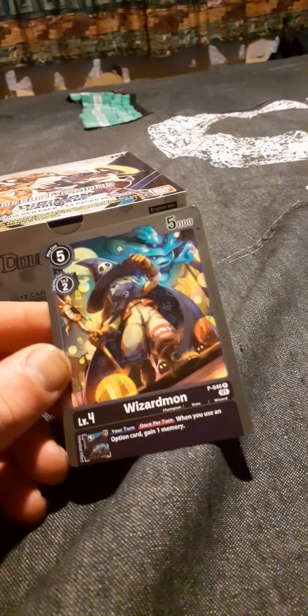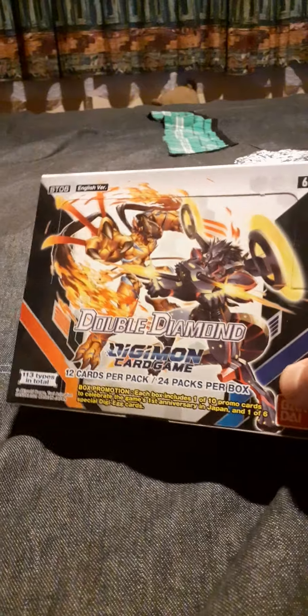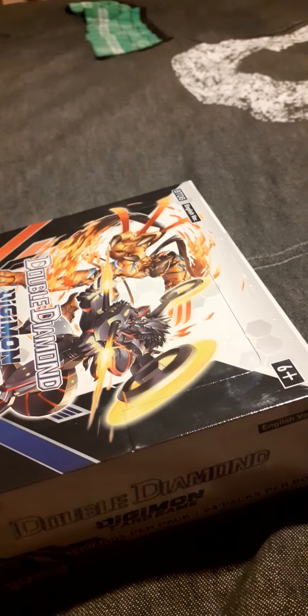Hop into the next one, and we've got Wizardmon for the other one. It's an option card — gain a memory. All righty then, we have the box to open now. I'll just get the plastic off it. I wish I had done that before, but oh well. Use whatever I can just to ease it off without damaging the box. Be right back — all right, cracking down now, get the plastic off. A nice handy dandy tool.